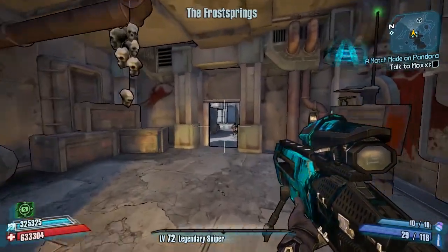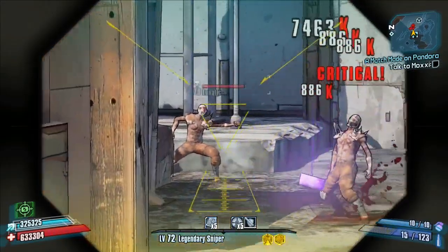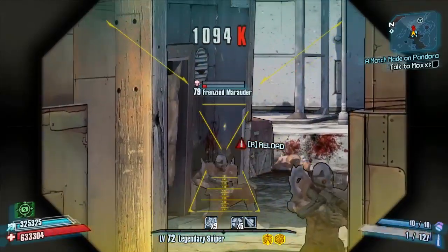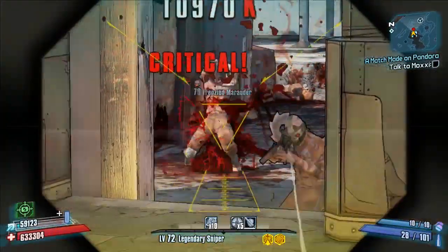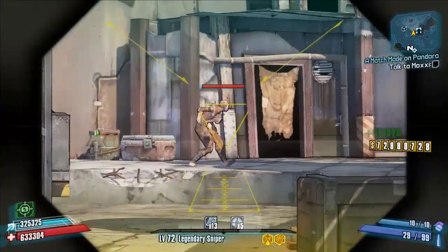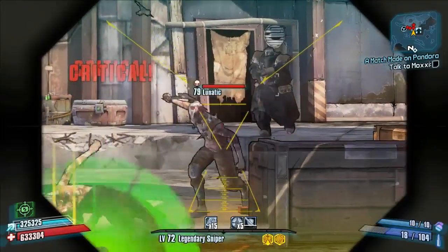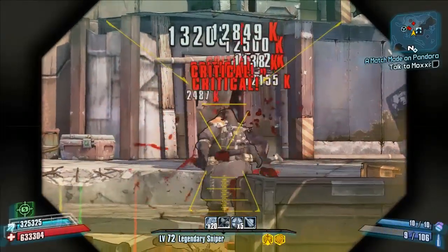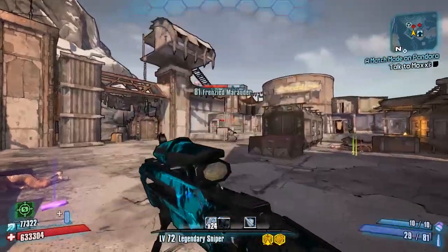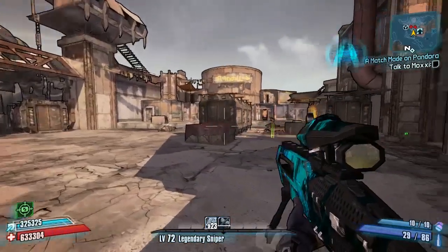Hello everybody, welcome back to another modded weapon guide here on Borderlands 2. Today we are looking at a new modded sniper rifle which is highly accurate and very powerful. It's a semi-automatic sniper rifle with very little recoil, meaning you can sit there firing as fast as you can pull the trigger. It's been made by CZR Spec 5 over on the Borderlands 2 community GitHub and it's called the Ranger.